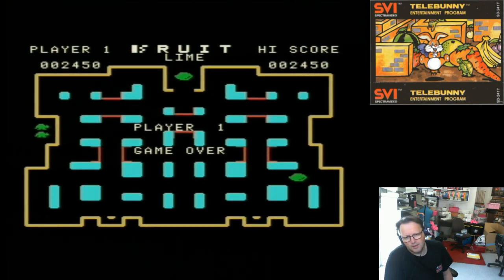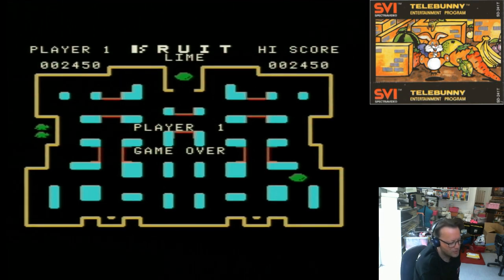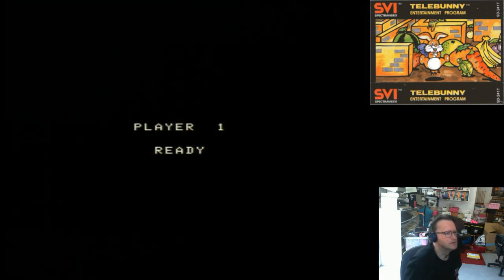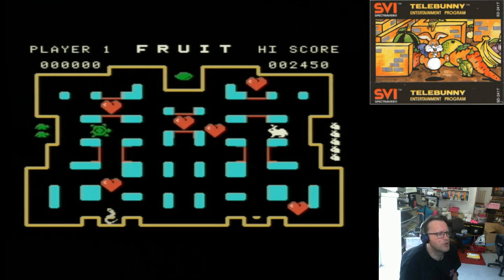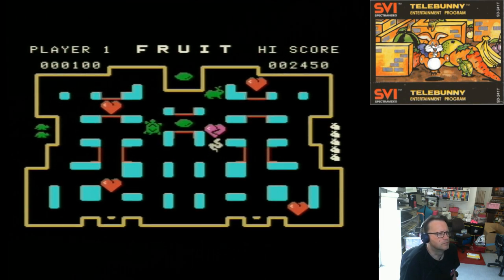I just had a thought — I actually think that you don't have to be next to the turtle to change the direction. I reckon if you hold the button down and press in the direction, it will change the turtle. Let's try that — this is practice mode. So let's have another go. I'm determined to finish a level. Oh right, you don't actually have to be near the turtle!